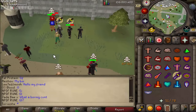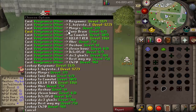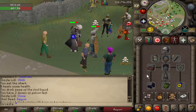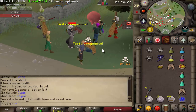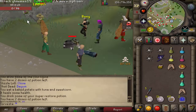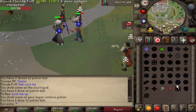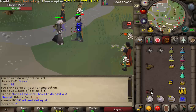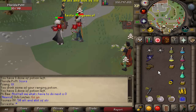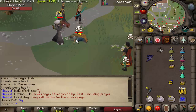Look at all these looters - peasants! Look how many people are on my loot. And he's dead. Yes! Nice - oh I died. Goodbye bro. Right, this is our last opportunity right now. I'm gonna go in for the spec anytime soon. That was it - I killed him. Okay cool, I killed him.